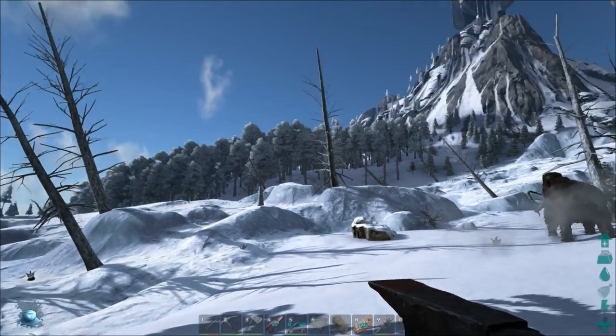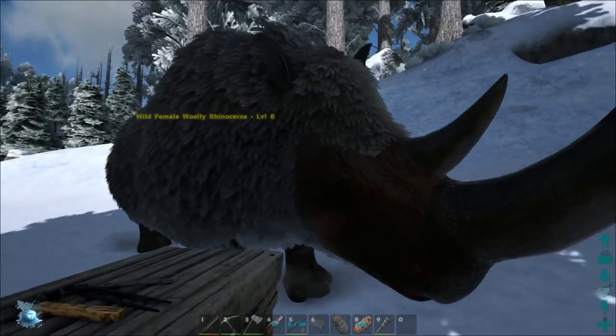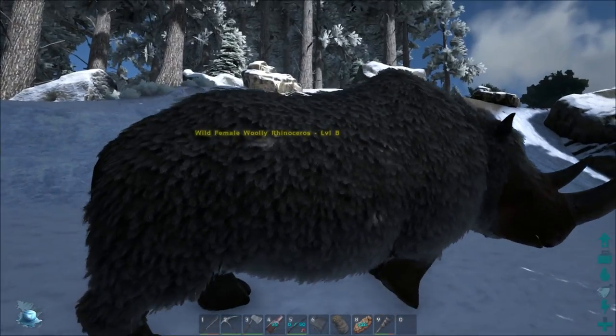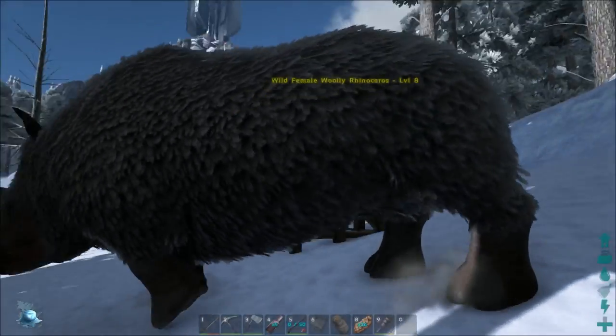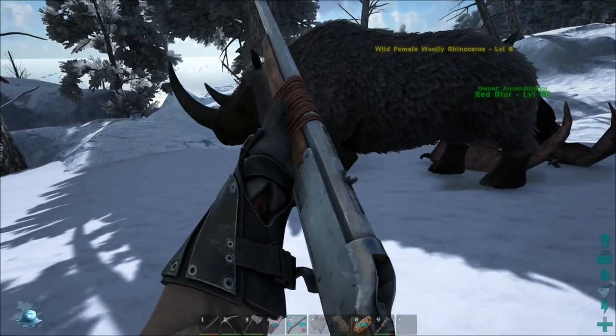One of them is actually in the Winter Biome, and he's also right next to me, so that's cool. This is the Wooly Rhino — an awesome little furry guy who just looks awesome. I love the model, it looks amazing, and I do not want to be on the receiving end of that horn. But basically we're gonna end up doing that — we're gonna check out taming this bad boy.